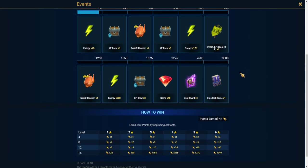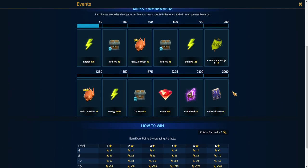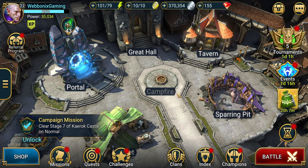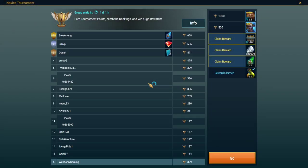As you go further up in events it gets harder and harder to reach certain rewards. Something like an Epic Skill Tome at 3000 points will require a lot of silver. In the early stages of the game you're not going to have the silver required to get up there — you'll probably end up at the mid tiers. You're also going to be using silver on your champions.